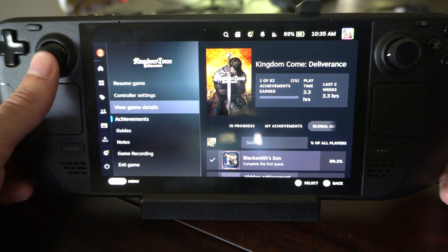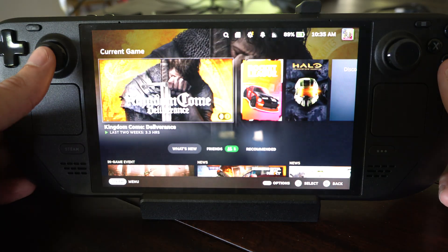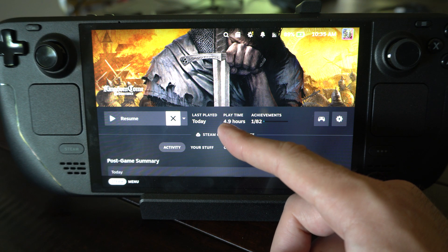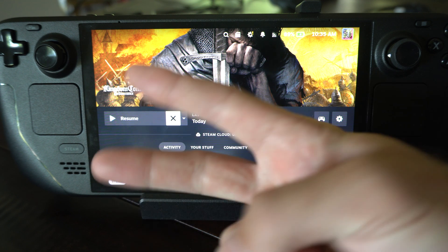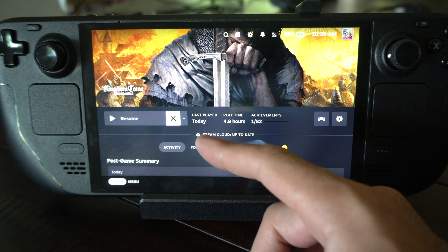Now you can also do this under the game page on the home screen as well, so if we go home. Here's Kingdom Come Deliverance, press A on it. And this is a little bit different — this says playtime 4.9 hours right here. I think it's because I haven't closed this game in about 2 hours. I've just been playing it and it hasn't updated on that yet.